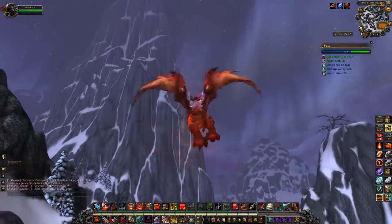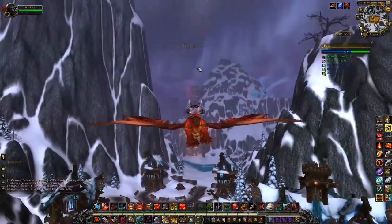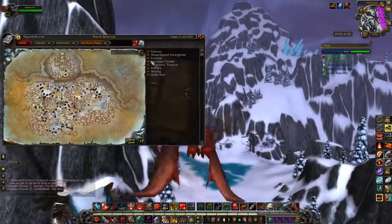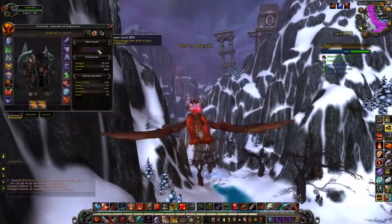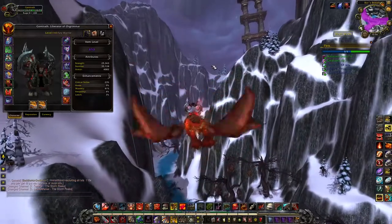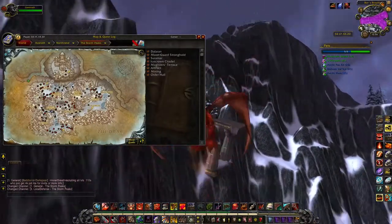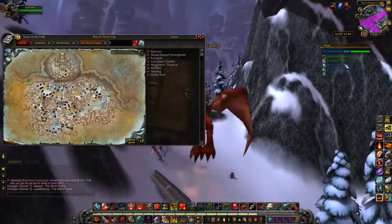We are now entering the Storm Peaks, which is a really cool zone — one of my favorites in the whole game. The quest lines here are really cool, the music is awesome, you've got the Sons of Hodir out here. It also has Ulduar, one of my favorite raids. It was the first time I tried to DPS as a warrior and I did terribly — I think I was item level 219, in all Naxx heroic gear from the 25-man Naxx runs. Fury warriors were really strong at the time, but I just didn't know how to play them.